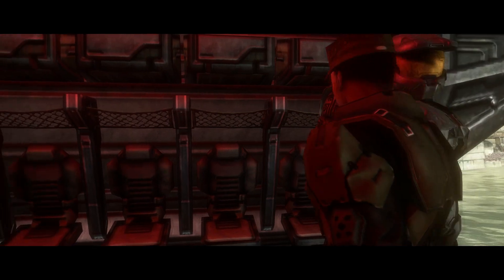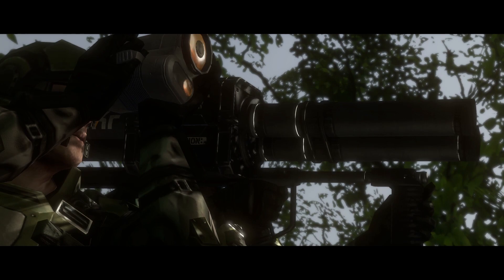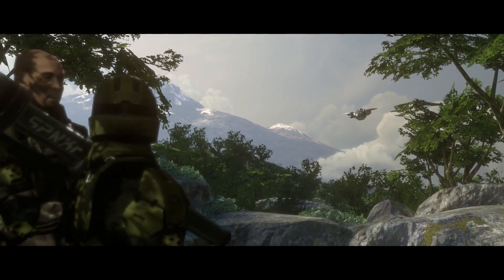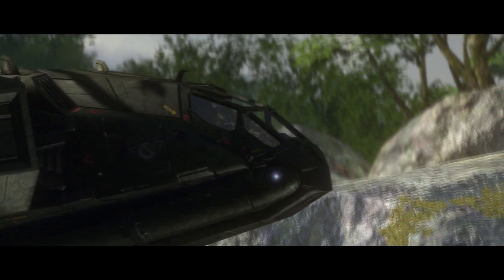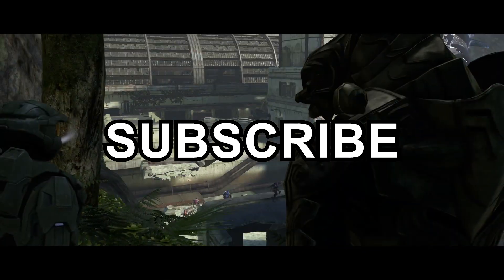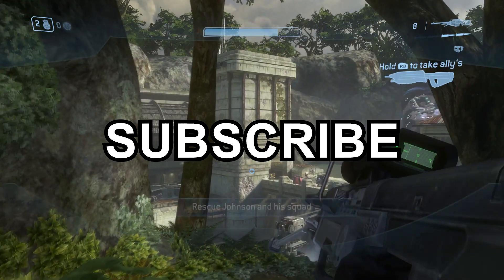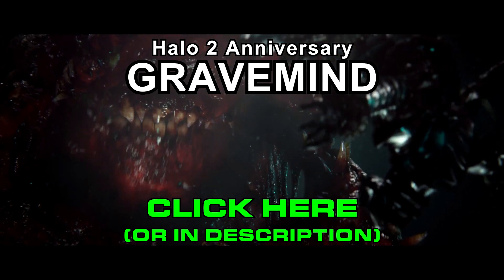IFF confirmed. Contact is Pelican Dropship Kilo-2-3, over. Roger then — what's the word, Kilo-2-3? Sierra one-one-seven on board, request priority clearance, over. Awesome stuff — thanks a lot for watching guys, be sure to hit that like button, much appreciated. Subscribe if you're not already because I'm gonna keep cranking out Halo content — you have no idea, it's insane. I have so much Halo content, it's gonna be awesome. If you plan on playing Halo: The Master Chief Collection, you do want to be subscribed. Thanks for watching guys — leave a comment letting me know what you think, how fresh this looks, and I will see you guys next video.